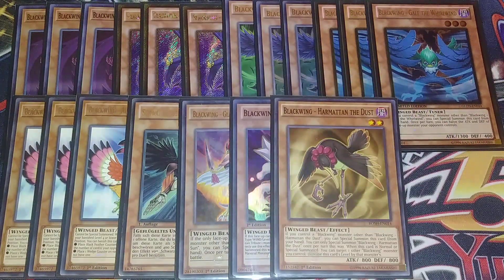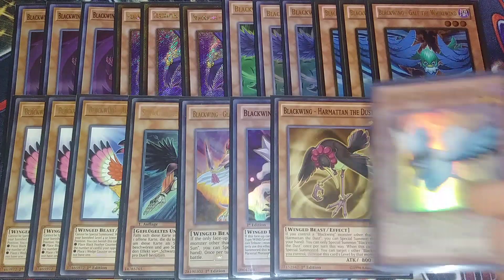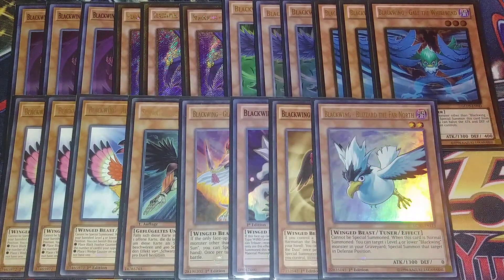A single copy of Hamat and the Dust — special summon it to your side of the field if you control another Blackwing monster, and it has the ability to target a Blackwing monster and increase this monster's level by the targeted monster's level. So you can target something like Chris the Crack of Dawn and make this card a level 6, which is really good for synchro plays in all sorts of different scenarios.